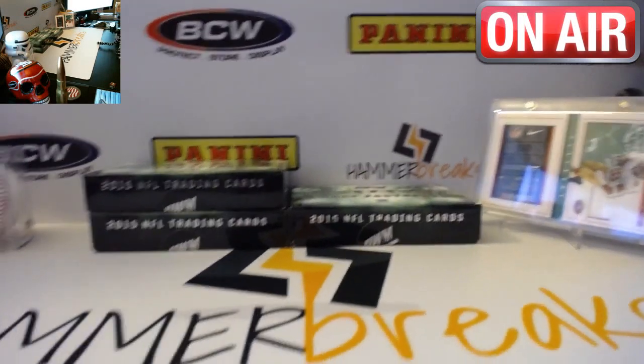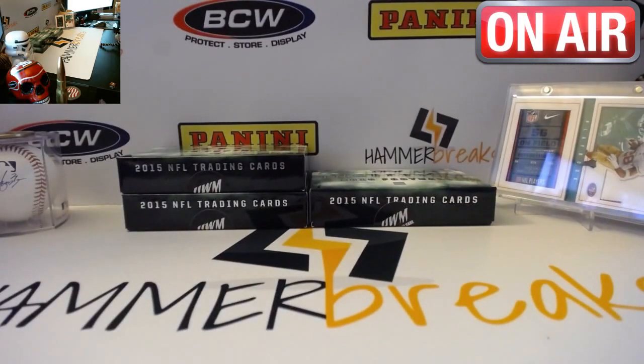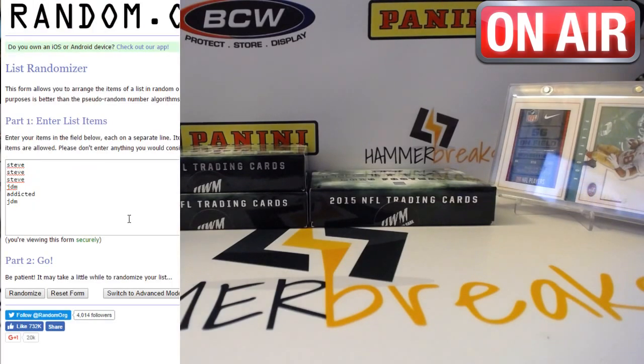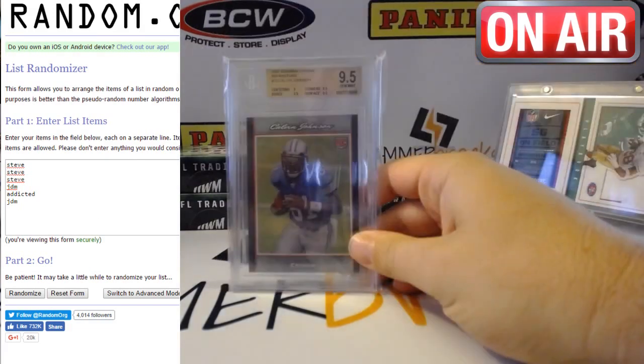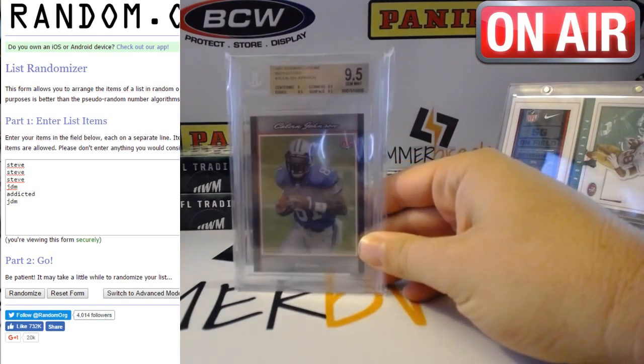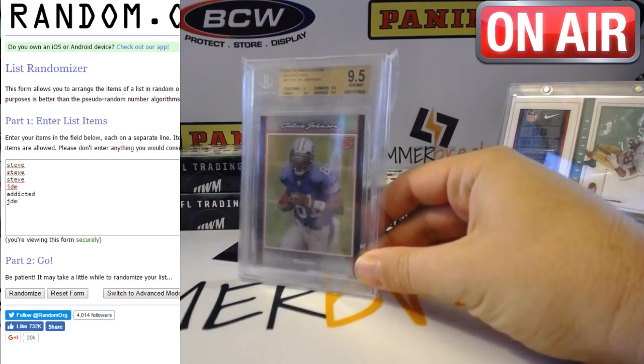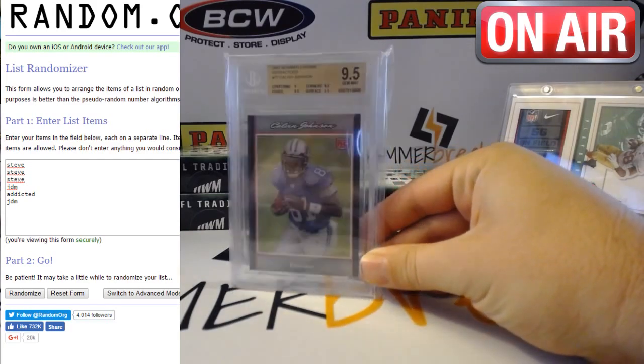All right, this is Bernie again with Hammer Breaks. We're on our sixth box of the Hulking War Machine repack. Our randoms: we got Steve, JDM, Addicted, and JDM. This one we are adding a Calvin Johnson — I almost said Calvin Benjamin — Calvin Johnson rookie card, 9.5 from Bowman Chrome.